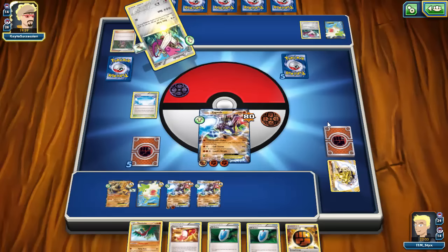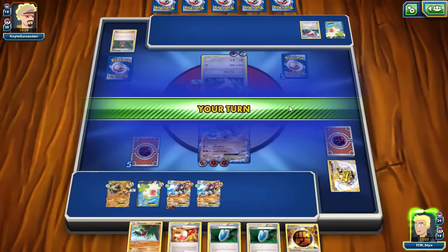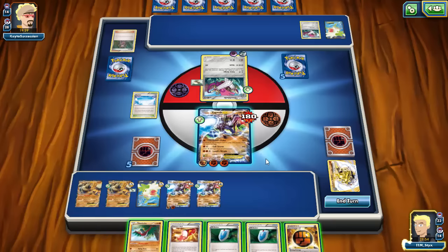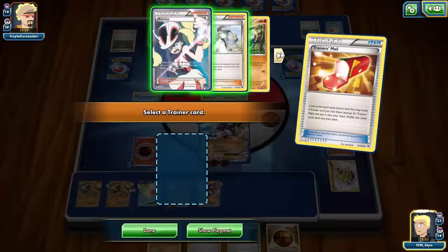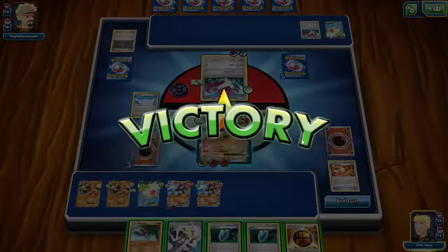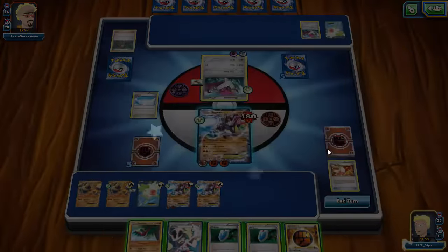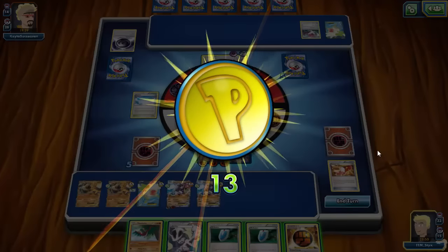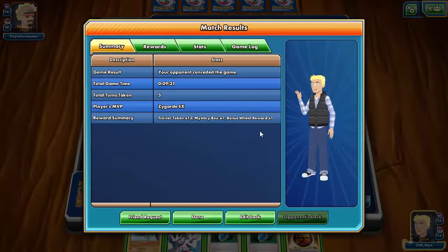I don't draw a strong energy, so I'm going to counter his Stadium again and go for another energy on another Zygarde, then go for Land's Wrath to knock out this very annoying Trevenant Break, and hopefully I'll be able to use items next turn. I get a strong energy, so even if he has Aegislash, I'll be able to knock that out — I can Karina for a Fighting Fury Belt and use strong energy. I will finally get to use items. My opponent concedes — I was able to start going for stuff and could have Cell Stormed the Doublade. That was game one.